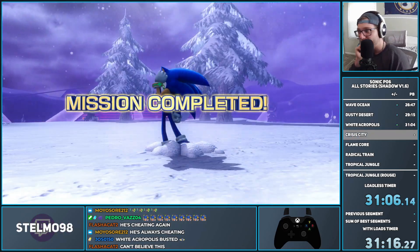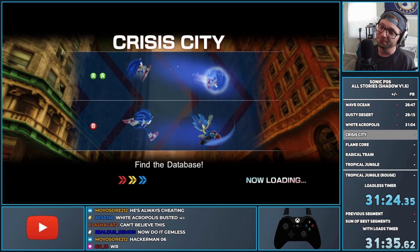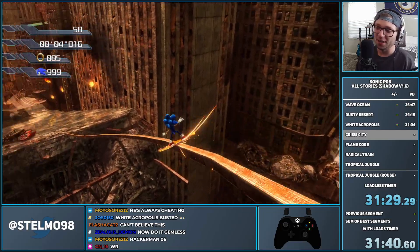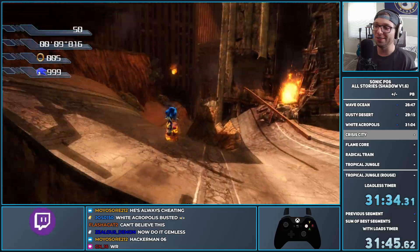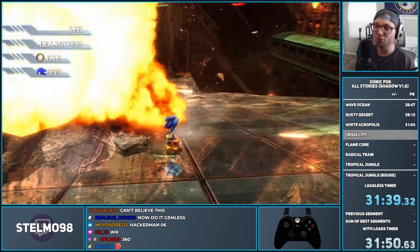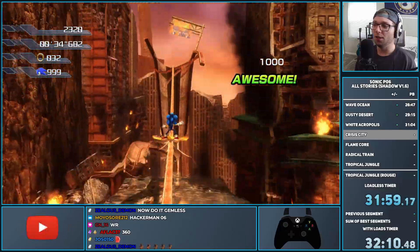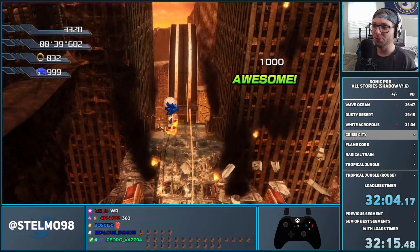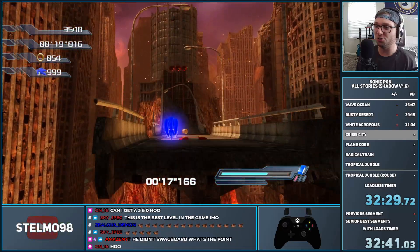Crisis City and Flame Core — well, Flame Core is a different beast. In Crisis City there's not a whole lot we can do in terms of glitches, but there is some cool movement with Shadow Release exclusive movement. We've got to get the 360 first. Let's go ahead and do that — beautiful stuff.